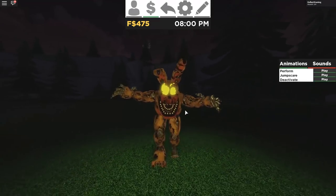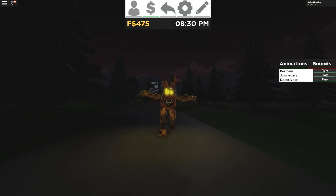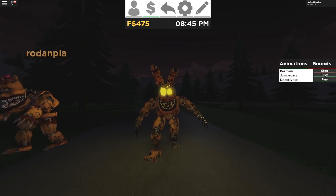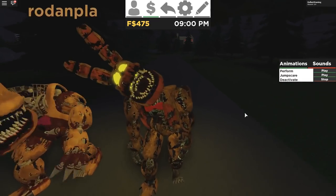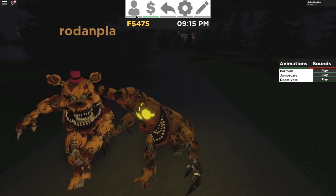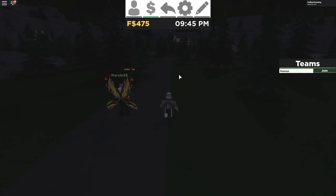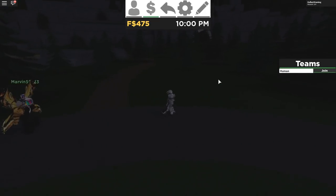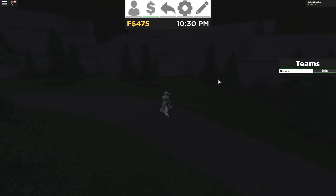And there he is — look at the way he walks towards you, that's terrifying. He's got his arms up and his hands ready to grab you. He's scary. He has no sounds, but he does have animations. We have a Perform, a Jump Scare, and a Deactivate — that is really cool. That is it for all of these animatronics. We still have the sister location ones left to go.